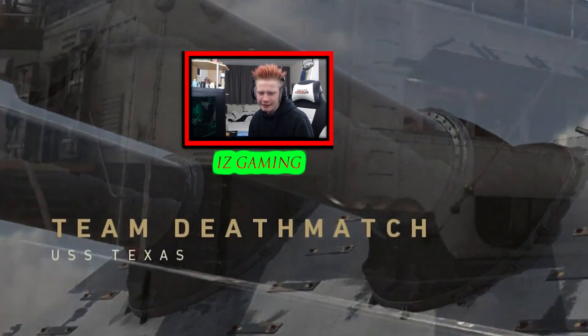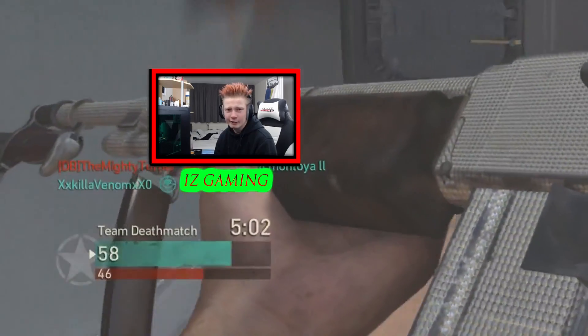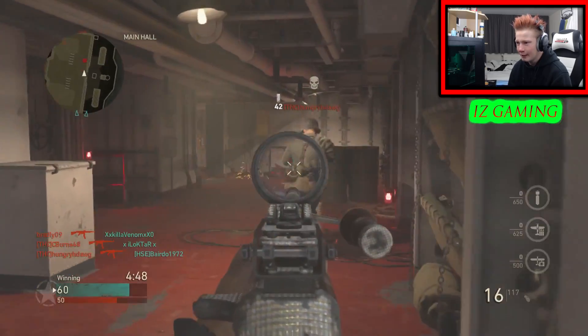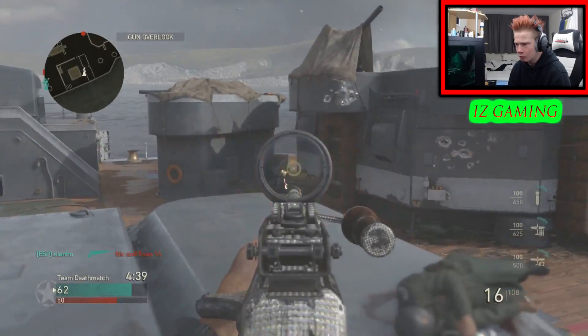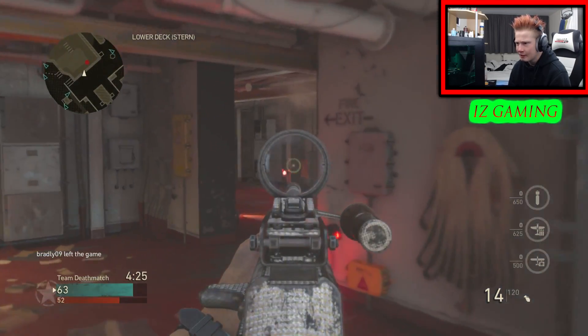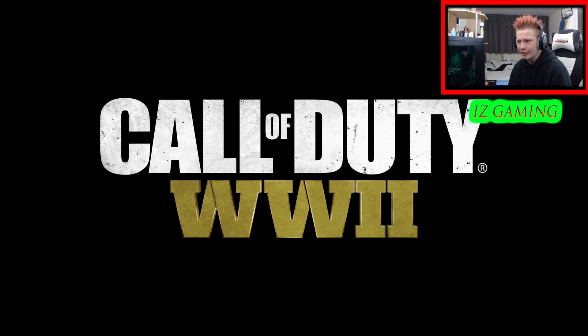All right guys, I found a map — it's USS Texas. I don't know how much I'm going to show of this game. If I show a decent amount, we probably did all right; if not, it's because we didn't win or didn't do well. Take a look at the score — 59 to 46. Oh my God, I'll take that kill. Of course we go down. What is the point in staying in this lobby? I'm leaving because... oh my God, why do this to me? Why does that have to happen?